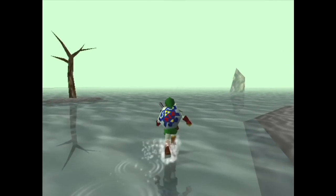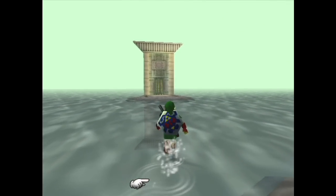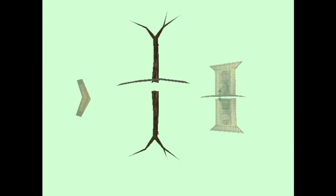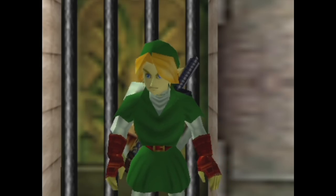Fun fact! Once you walk across the room and Dark Link spawns, Link's reflection in the water disappears. Second fun fact! If you take the camera beneath the floor, you can see that the reflections are just the objects above the water rendered below. That's it — sorry.